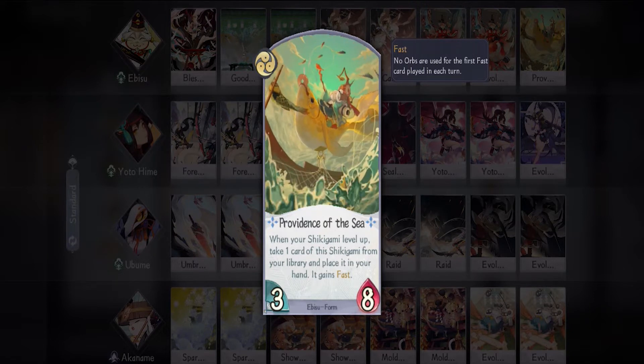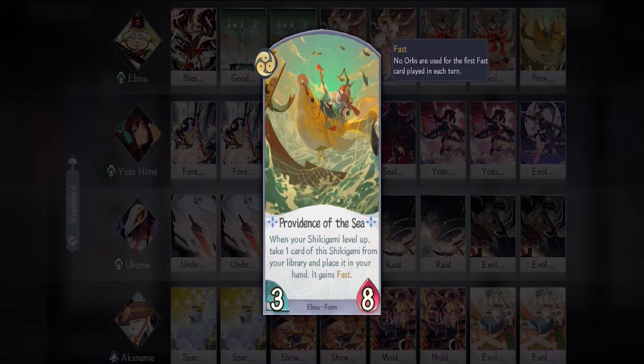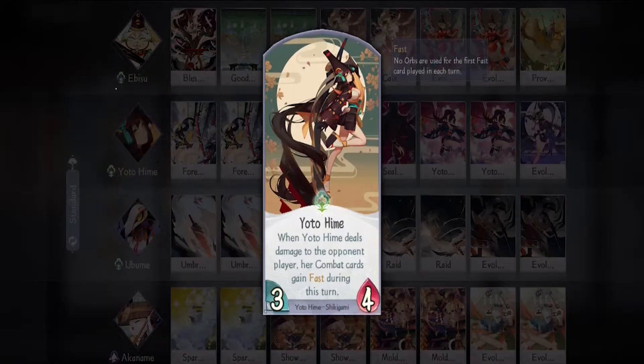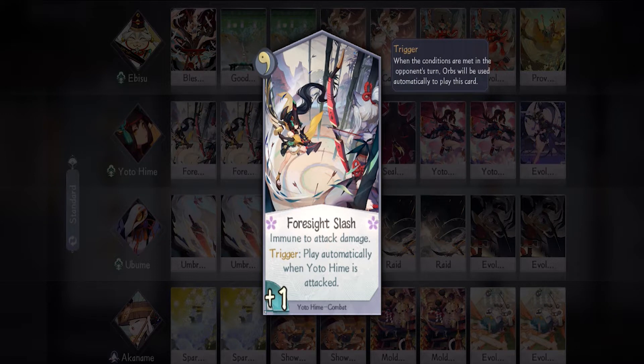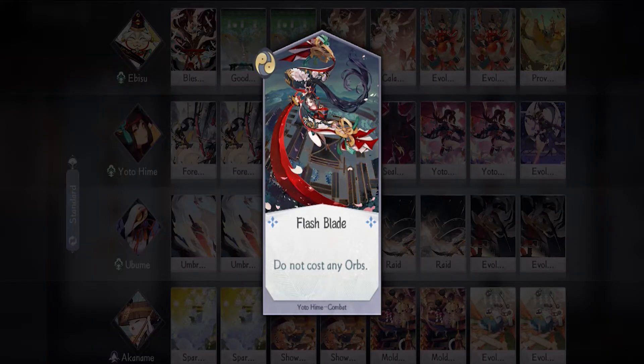Next shikigami is Yotohime — she is the main attacker of this deck. You want to save up her combat cards until you can use them all in one turn to finish off the opponent, but sometimes you will have to use them to make way for your other shikigami to attack. For her I'm bringing two Foresight Slash — a plus one attack combat card with damage immunity is great for putting pressure early game, or you can use it when your opponent's shikigami is blocking the way. Then we have two Flash Blade — it is a no-cost combat card; combine this with her form and you can finish off the opponent with ease.